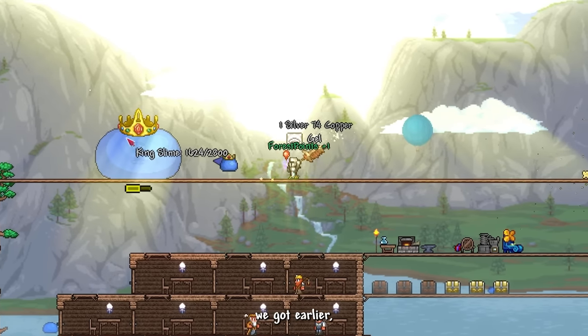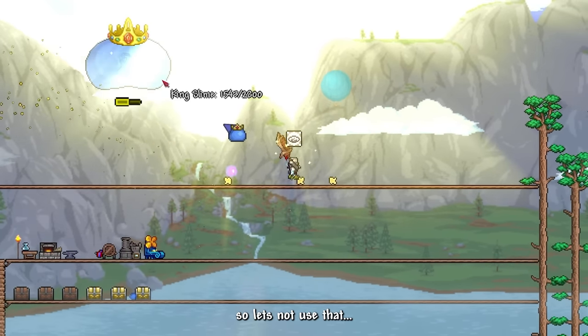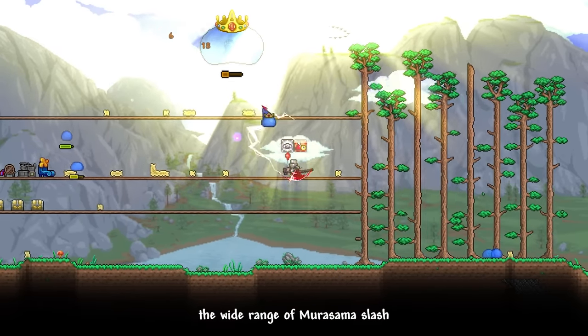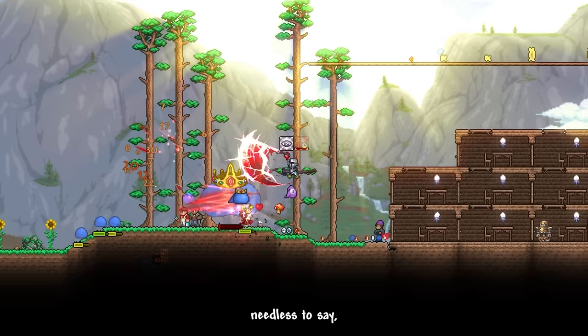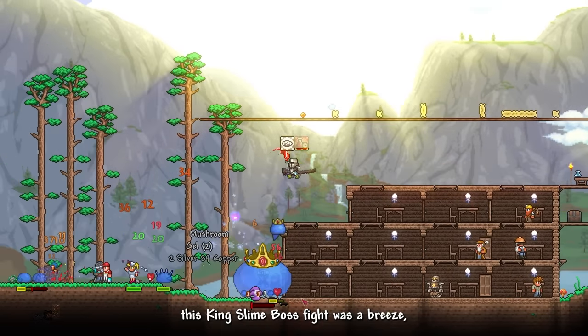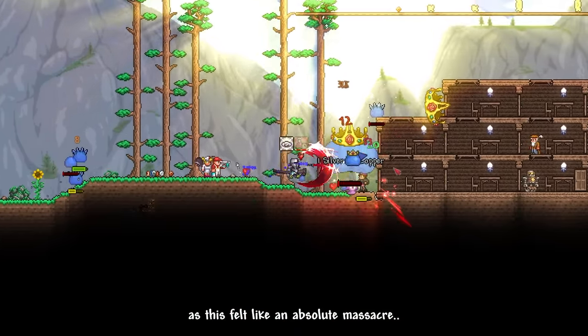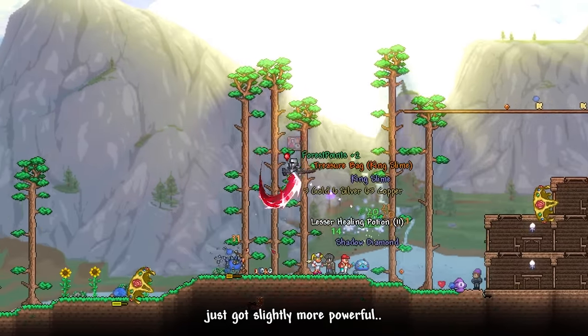Let's just melee King Slime because we ain't cowards. I wanted to test the burnt sienna sword but it just made a mess from all the sand it shot out, so back to reliable Murasama. The wide range of the Murasama slash destroyed the slime minions in little to no time. Needless to say, this King Slime fight was a breeze — it felt like an absolute massacre. King Slime is now dead and our Murasama just got slightly more powerful.